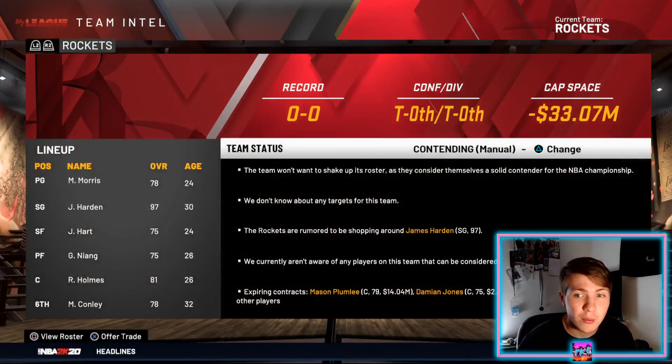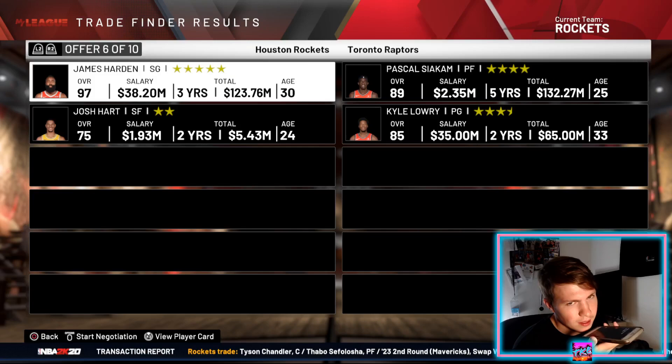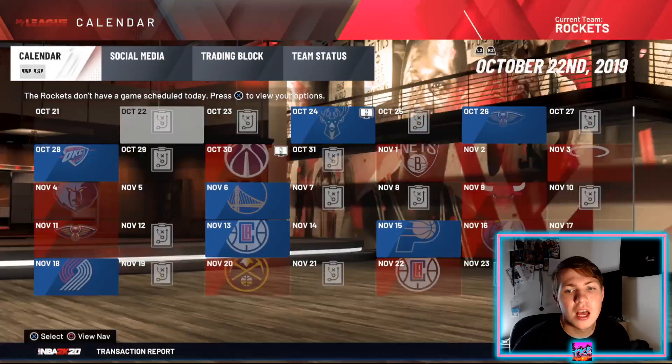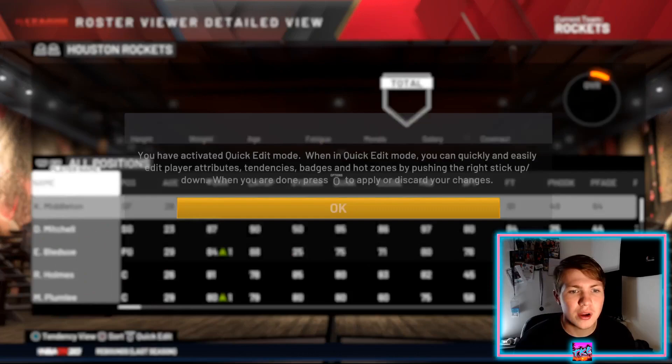Let's try trading James Harden in selling mode and see if we can get a trade offer that way. There are 10 offers, Siri picks one. We get Chris Middleton and Eric Bledsoe. So this is the team now: Bledsoe, Mitchell, Chris Middleton, Georges Niang, and Rashawn Holmes.